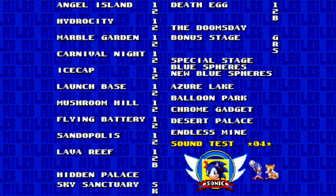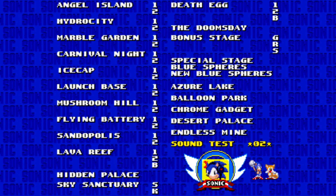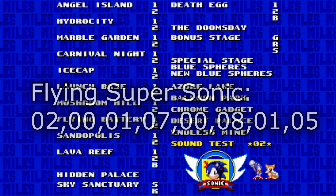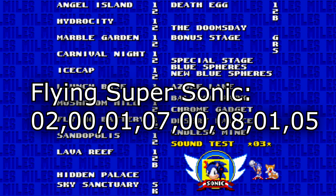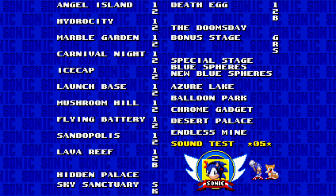This one makes Super Sonic fly, which is a really fun one. The code is: 2, 0, 1, 7, 0, 8, 1, 5. That activates Super Sonic being able to fly.